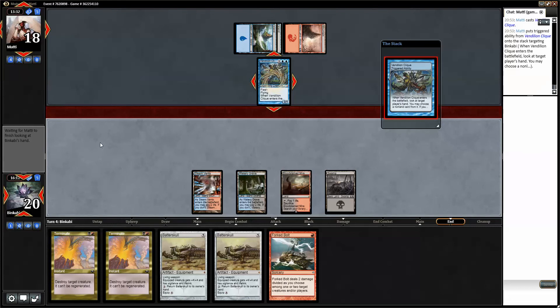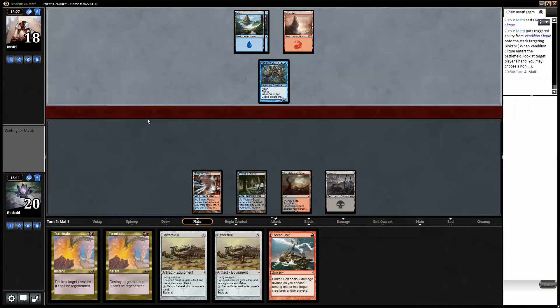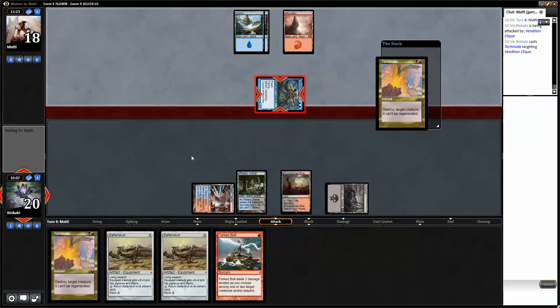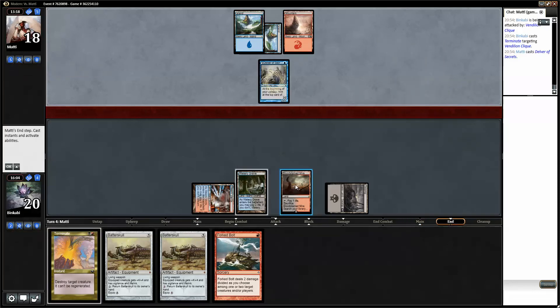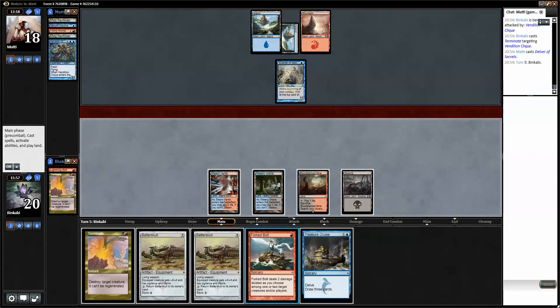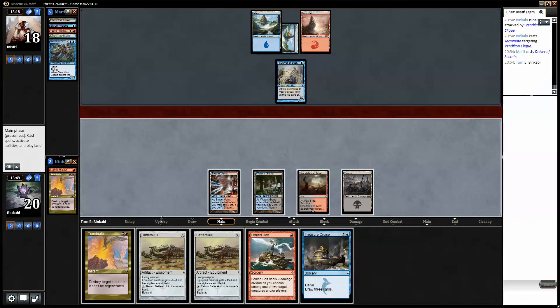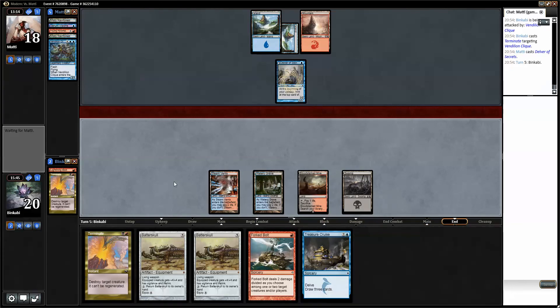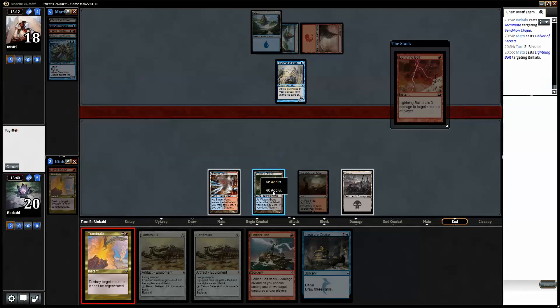There is a Polluted Delta. Now I think I'll go for a Treasure Cruise — getting an Island. One, two, three — yeah I'm going to fetch this too, getting the Swamp. So Remand here would be bad. He did not have a Remand. Does he have a counterspell at all? Hard to know. I'm going to pass the turn and try to bolt it in his upkeep.